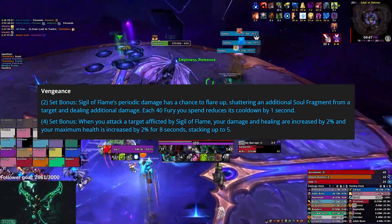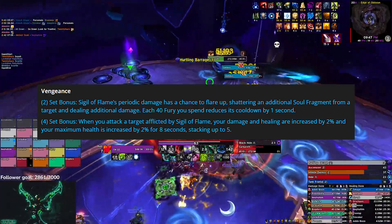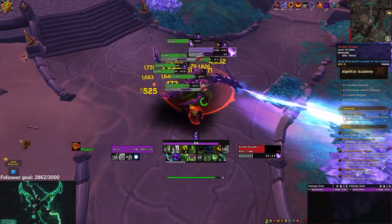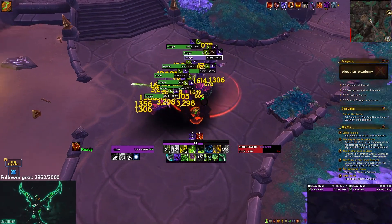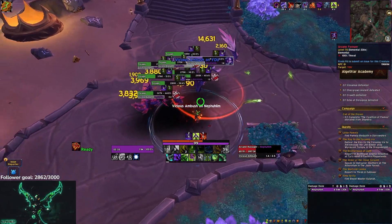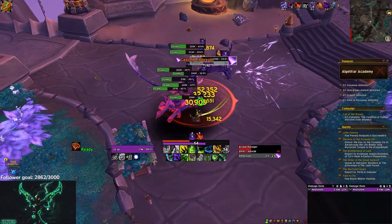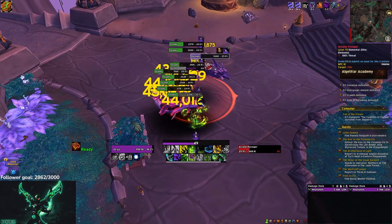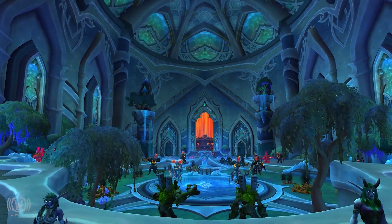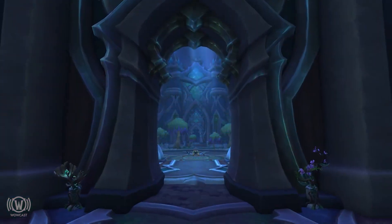The Vengeance four-set bonus: when you attack a target afflicted by Sigil of Flame, your damage and healing are increased by 2% and your maximum health is increased by 2% for 8 seconds, stacking up to five. You can track this new four-piece above your soul fragments. You can have really high uptime on this bonus — it refreshes when you're at five stacks and attack something new affected by Sigil of Flame. I'm soul cleaving to get five stacks then Spirit Bombing to refresh the buff.